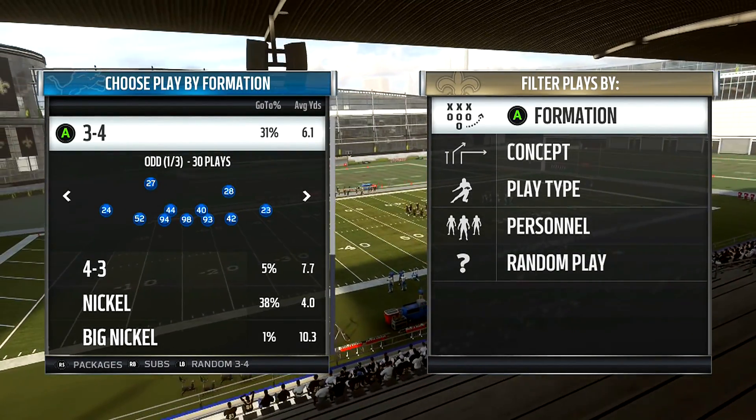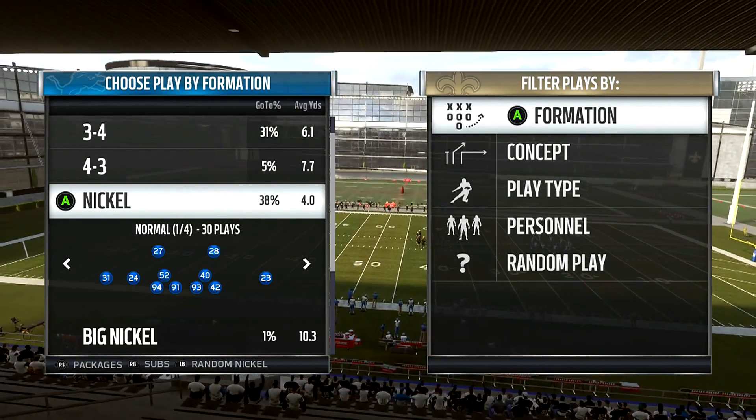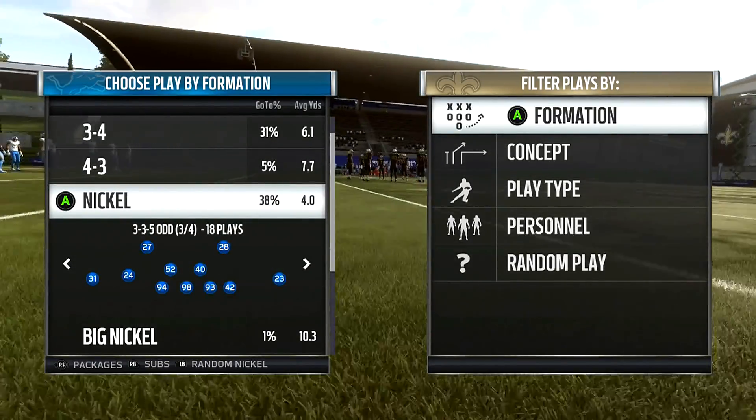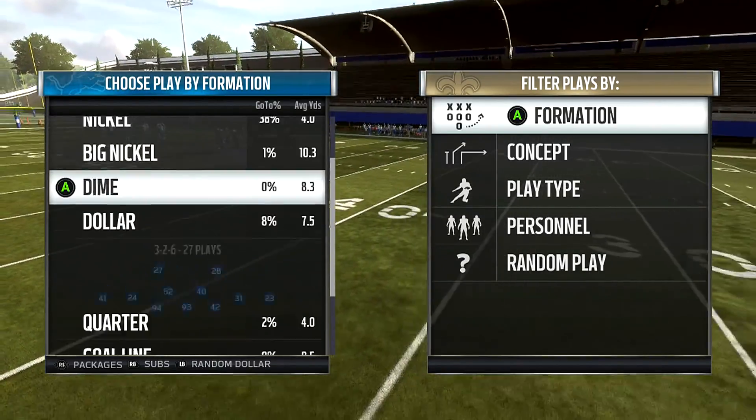So we're back in the Lions playbook. All of these pass rush glitches are in the Lions playbook, so if you're not using the Lions, then what are you doing? You've got 3-3-5 odd, which is probably going to get nerfed with all these I'm already showing you, so use these as fast as you can.